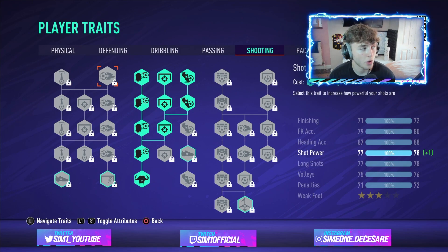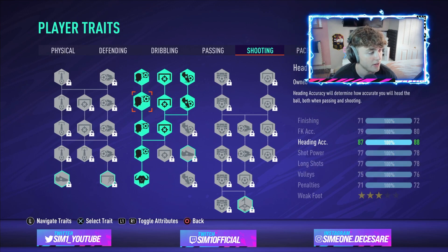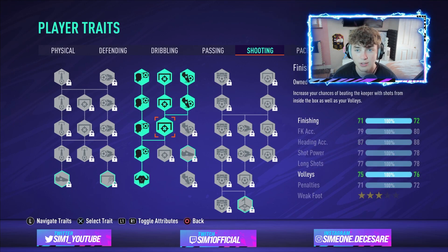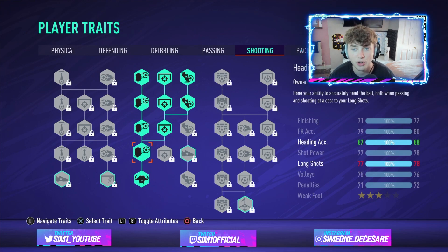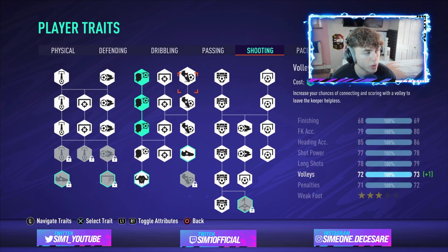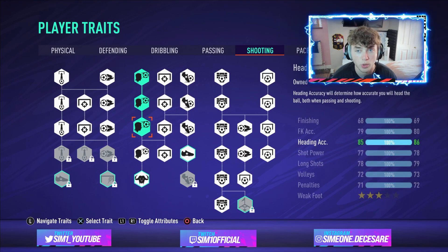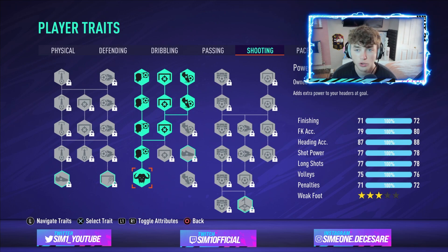Moving on to shooting — heading accuracy is in the shooting section of traits. You need to upgrade it; it's one of the most important traits for a competitive center back, since center backs are the ones in the box for crosses and corners. Booth gets his head on a lot of things and scores plenty of headers. Note that unlocking heading accuracy requires spending traits on prerequisite nodes, which some may consider a waste.